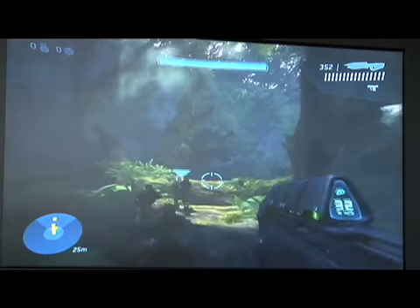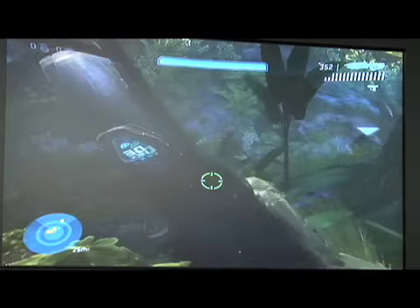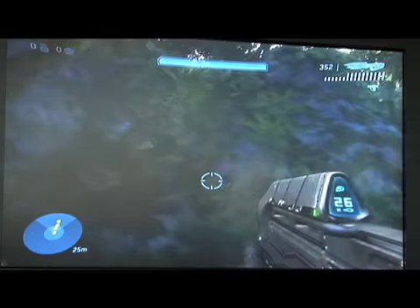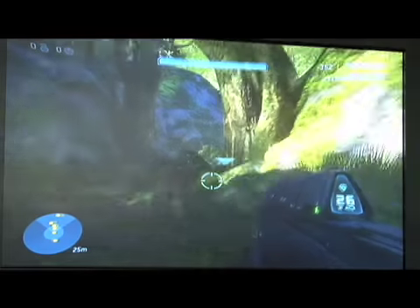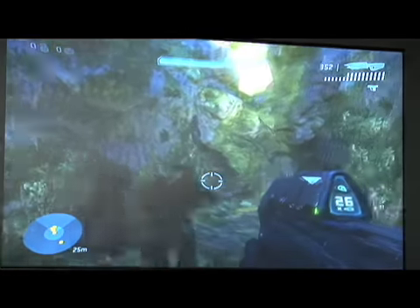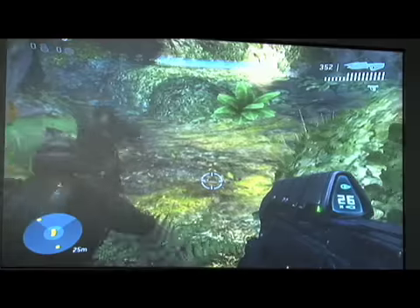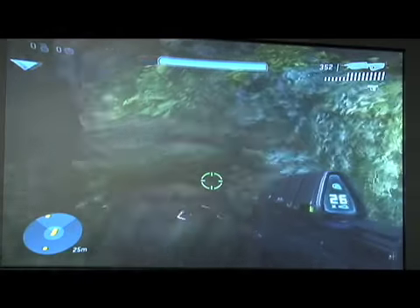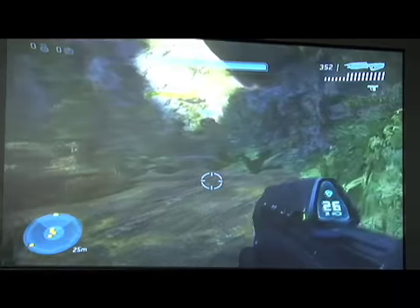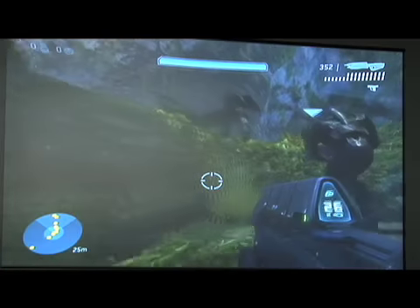We're in a jungle area on Earth, and this is the year about 2556, and we are making our way towards some enemy ambushes that are going to come about here. Of course, I'm playing as Master Chief — that is the futuristic super soldier. He's kind of like half human, half robot. Let's say he's just enhanced.